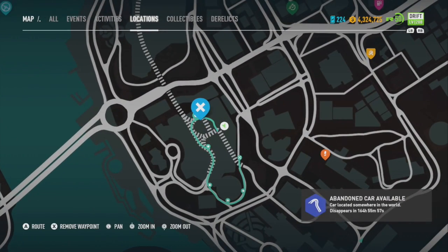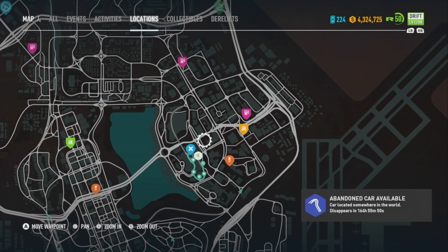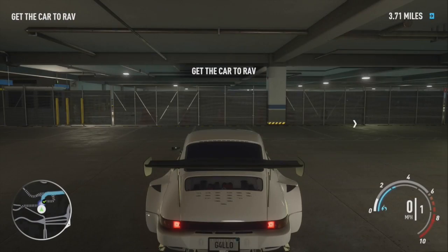I'm going to show you where I'm at, so I'll clear my waypoint. I fast traveled to this gas station, which we all have, and boom — there we are. I'm pretty sure I already own this car but I'm going to take it anyway.